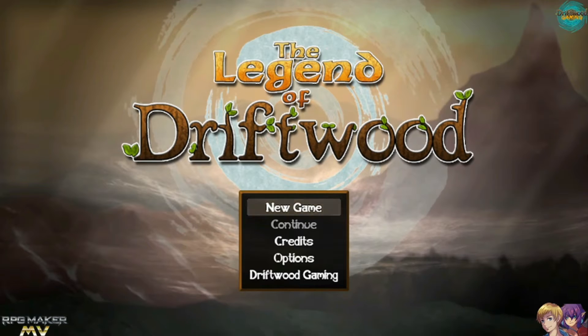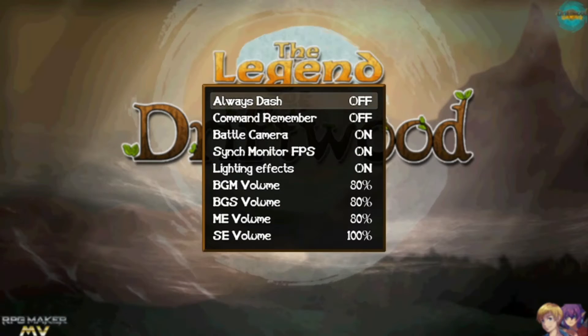And here we have The Legend of Driftwood. Now this looks more like an RPG Maker game — particularly because it says it right there. I'm liking this a lot. I'm liking your fonts — you've made 'Driftwood' in wood with little leaves growing out of it, that's a really cool detail. You've got yourself and a T behind you, your logo there, and your logo fading into the background. I really like this title screen. Nice music as well. This looks like a proper RPG Maker game.